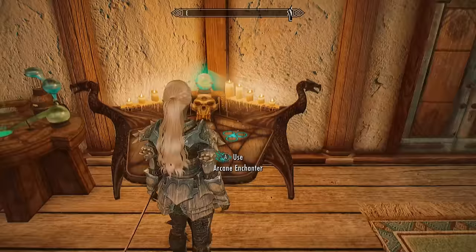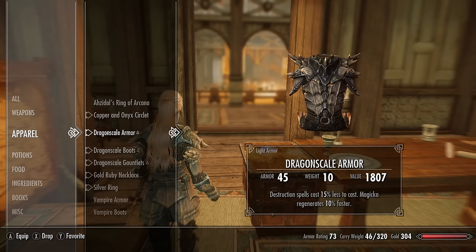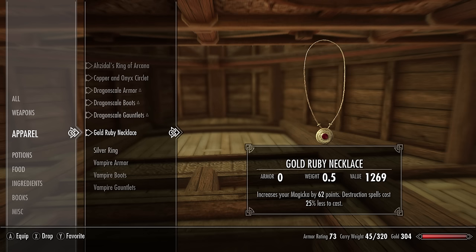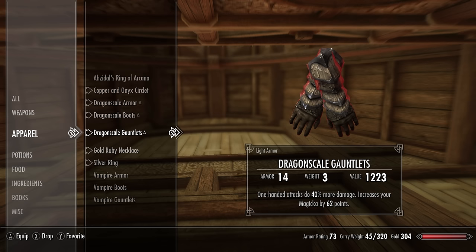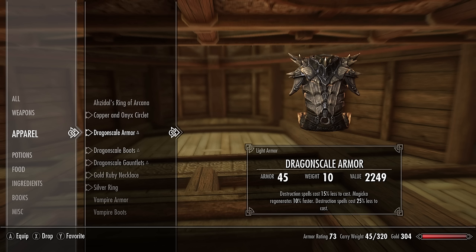Once you've learned the enchantment, enchant a ring, a necklace, a helmet, and a piece of body armor with 'Destruction spells cost 25% less to cast.' When you wear all of these pieces together, you'll be able to cast destruction spells for free and you'll also have unlimited sword enchantment. If you got the Twin Enchantment perk, you can also add a secondary effect that increases your health or magicka. I'll be increasing my magicka — in total I'll have an additional 248 magicka. I'm also enchanting my gauntlets with +40% one-handed damage.